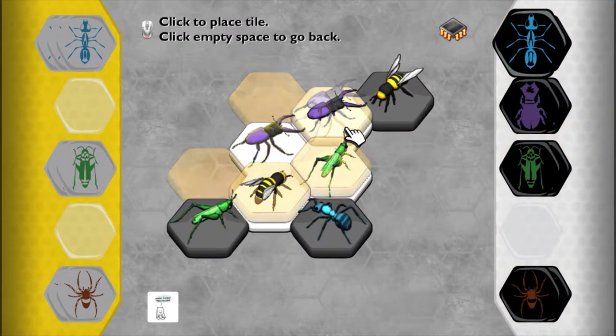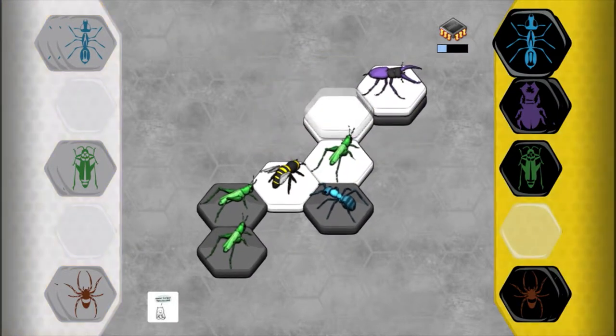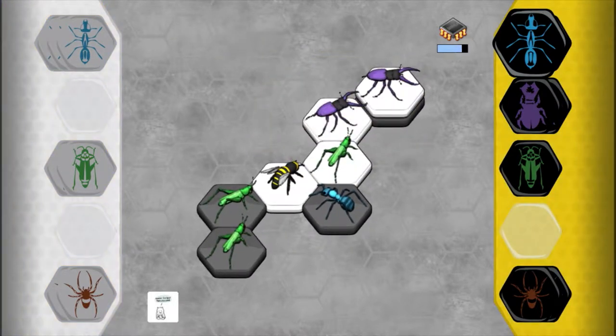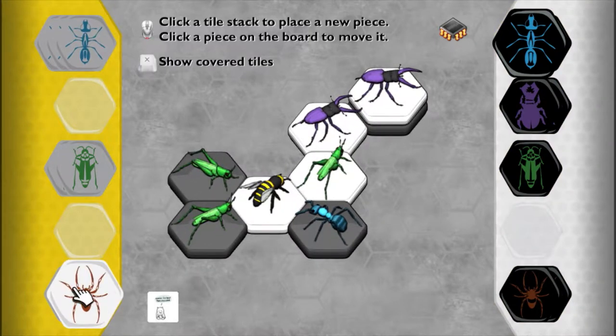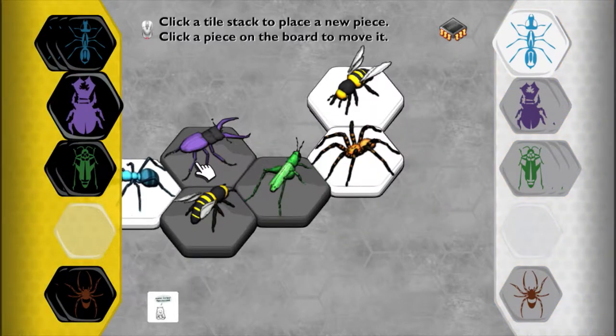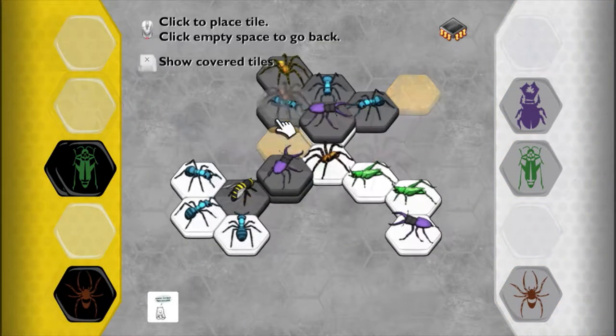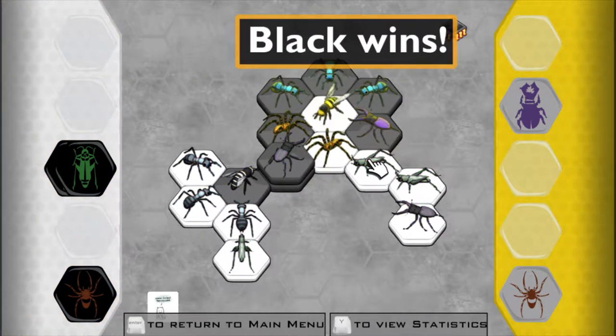The complexity comes in the specific rules for each bug, with one of them even able to move in three dimensions. These movement rules are designed to tie into the insects they apply to as well. For example, the grasshopper is capable of leaping over other pieces, the ant can scurry around the edge of the playing field with ease, and the spider moves exactly three spaces at a time. Actually, on reflection, maybe the spider one doesn't make that much sense — it would probably just eat the other insects or something.